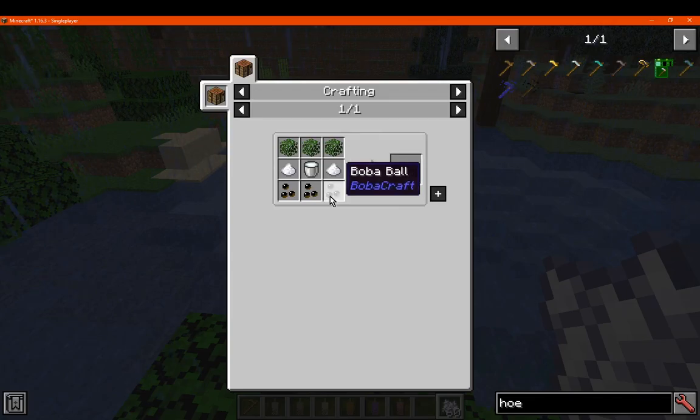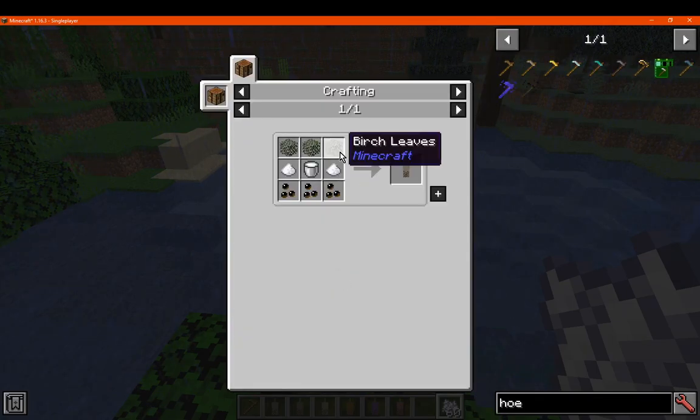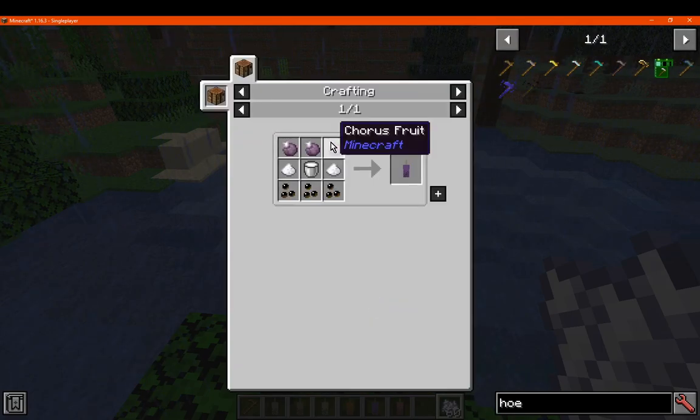We've got black milk, which uses oak. Jasmine, which uses birch. Thai milk, which uses acacia. Taro milk, which uses coarse fruit. And strawberry, which uses sweet berries.